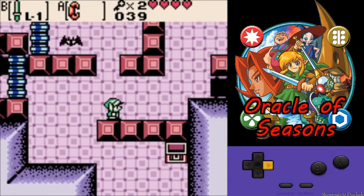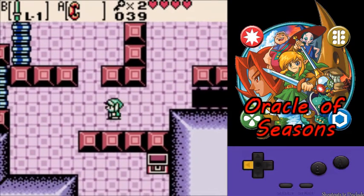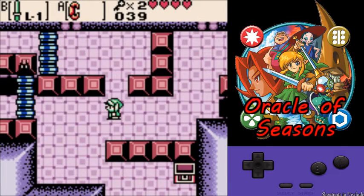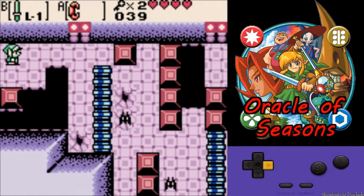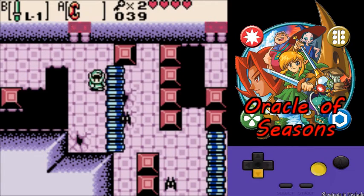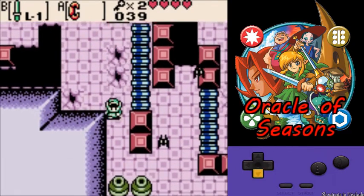There are a few enemies coming up — they can drop rupees. If you have seven or less, it can generally be helpful for the keys.